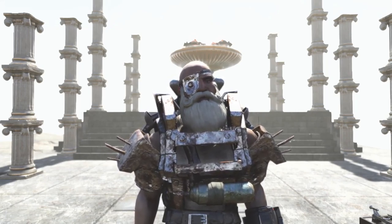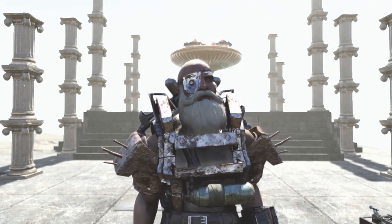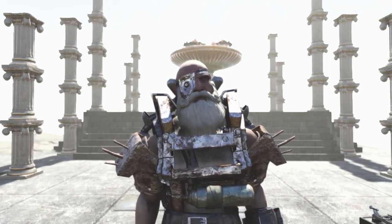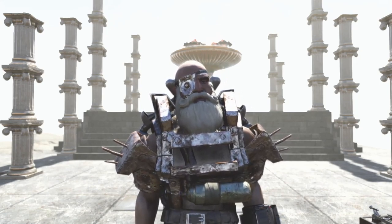G'day guys, this is Tia and welcome back to another Fallout 76 Wastelanders video. Today we're going to be talking about the Secret Service jetpack again, but more specifically how to reduce the fall damage you take to a point where there is literally zero fall damage taken.